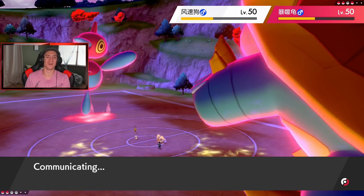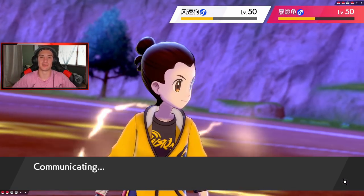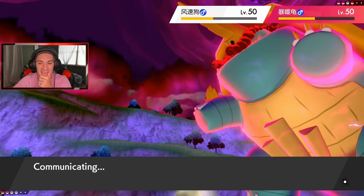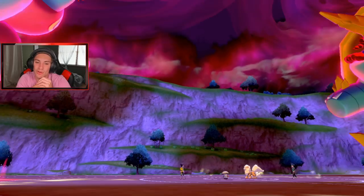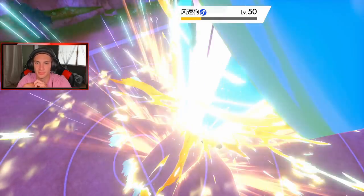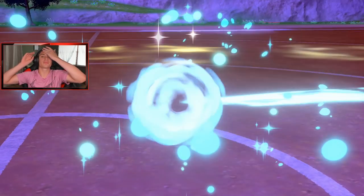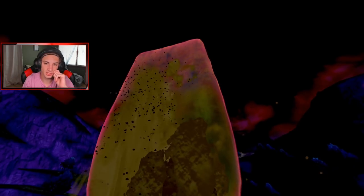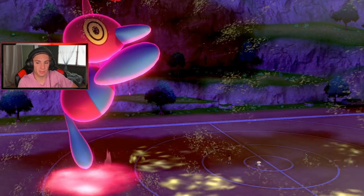I'm going to Rage Powder and start slowing them. Porygon just starts spazzing — it cracks me up every single time. He's like flailing his arms, legs, and head. Rage Powder coming out to soak up some shots. Max Strike — we are outspeeding regardless. We take out that Pokemon and minus their speed. He's going to go after Amoongus with Rock Slide. It still kicks on me! Buffooned — sand is coming down.